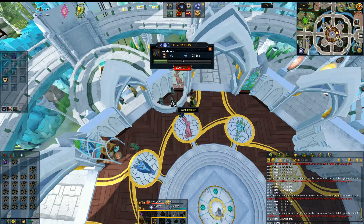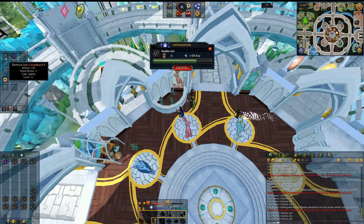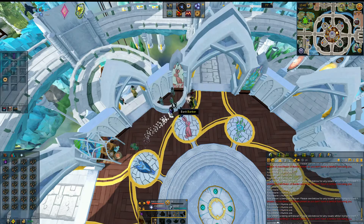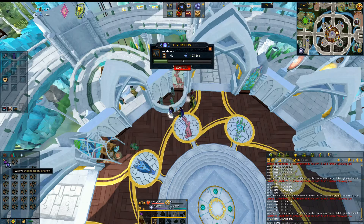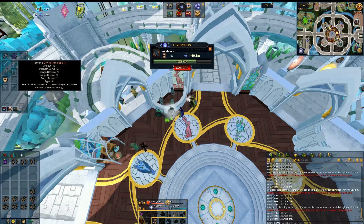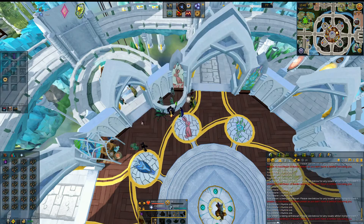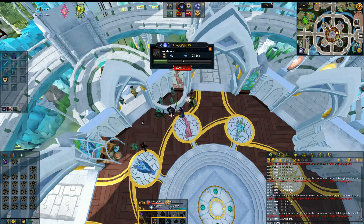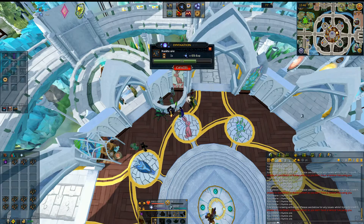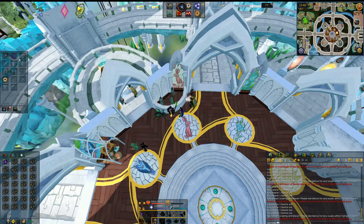One thing I do want to mention is if you have the Modified Divination Helm, you're going to want to wear that because it has a 5% chance of saving you some of the Adamantite Ores and the Incandescent Energies. The Divination Cape also has that perk. So if you have 99 Divination, go ahead and buy the Divination Cape — it will be worth it in the end because you're going to be making 10,000 or more for every single time it saves one. Definitely worth buying this cape if you're going to be doing this for a long period of time.